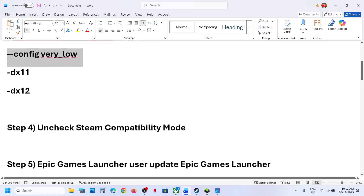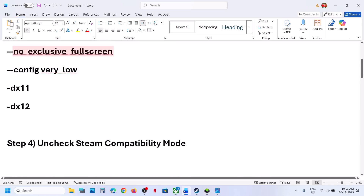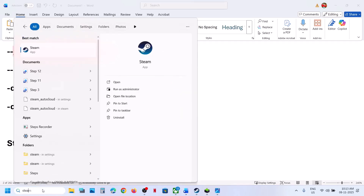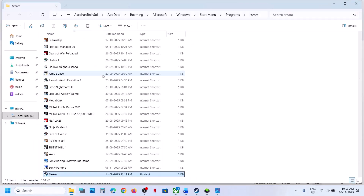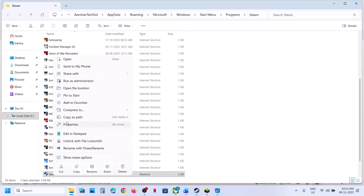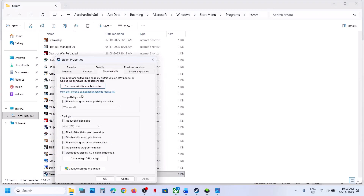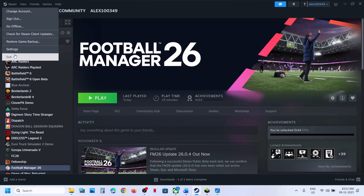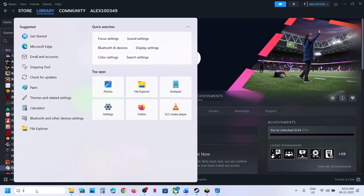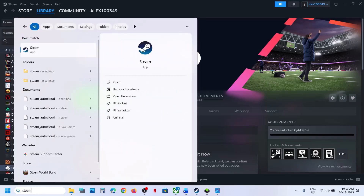Now the next step is to uncheck Steam compatibility mode. For this, type steam in the Windows search box, make a right click on Steam, and open file location. Then make a right click on Steam, go to properties, and go to the compatibility tab. If the compatibility mode box is checked, uncheck it and hit apply. Click on OK, then restart Steam — exit Steam and relaunch it — and then relaunch the game.